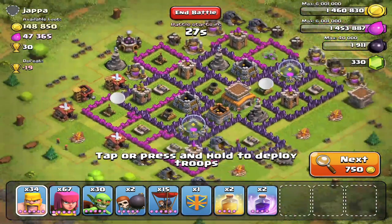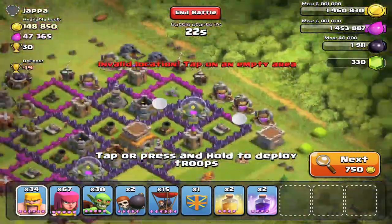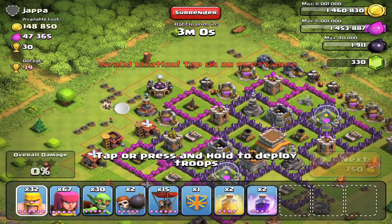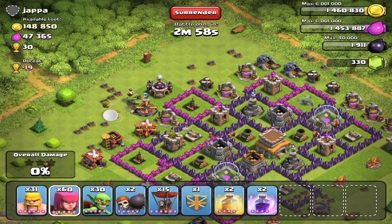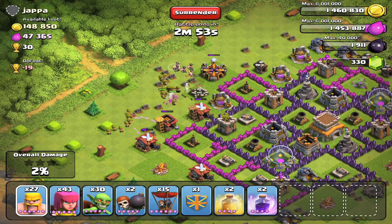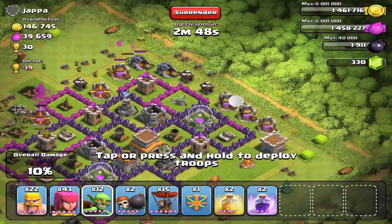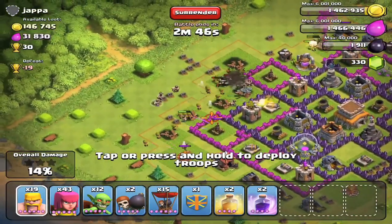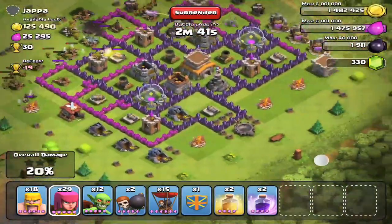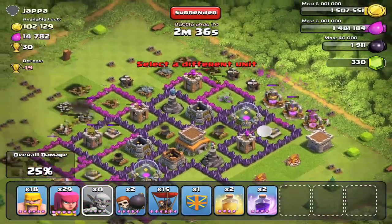Okay here's our next battle — Joppa. He's got a nice amount of resources in his collectors, they're pretty full. His air defenses are pretty exposed so this should be pretty easy. Just gonna load out some archers, take out a wizard tower and those two air defenses, and let my balloons go do some work. There they go — gonna get some goblins out to take all those resources, and use some barbarians as a meat shield for my archers to take some mortar hits. There my goblins just going off.